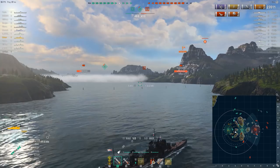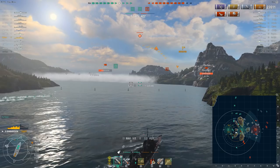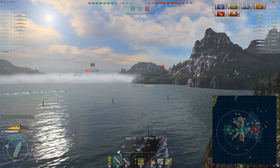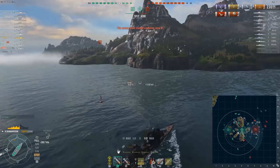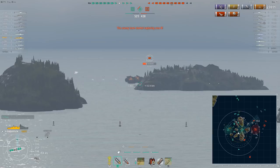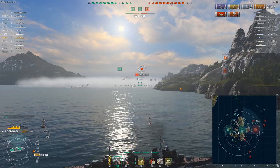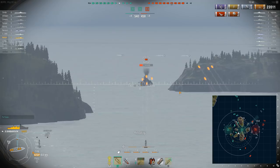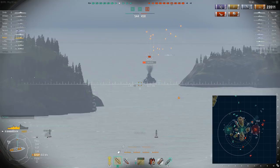I predicted the enemy destroyers would want to move into B, take advantage of the smoke, and capture it. But nobody's capturing the base — they must be right on the edge using the island to protect themselves. The aircraft in the area is very annoying because I have terrible aircraft detection, something like 4 kilometers. I have my AA turned off. Whenever you have an aircraft carrier in the match in a Soviet destroyer, you have extra range on other destroyers — you need to be careful. Don't be afraid to not use it; just be wise when to use it.